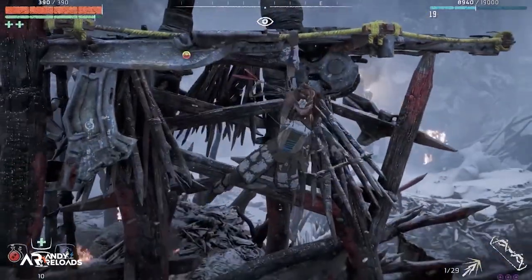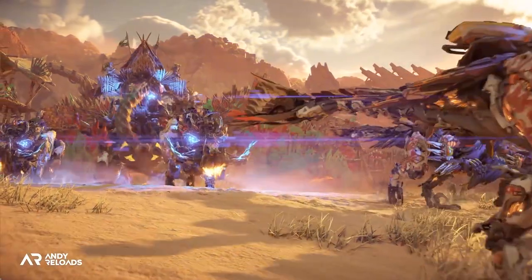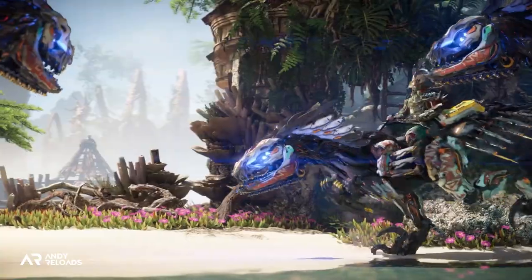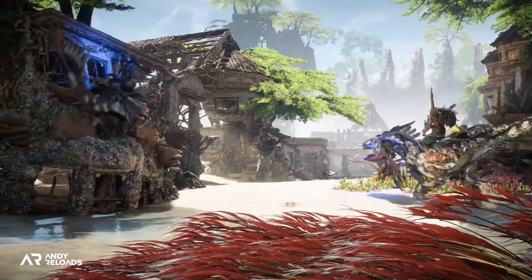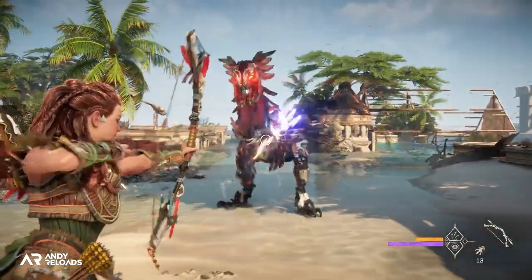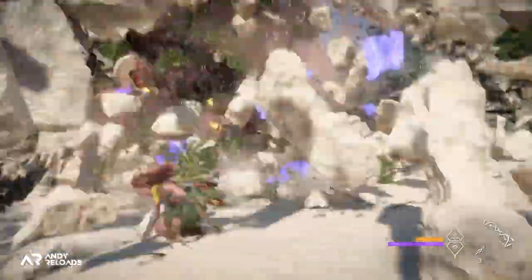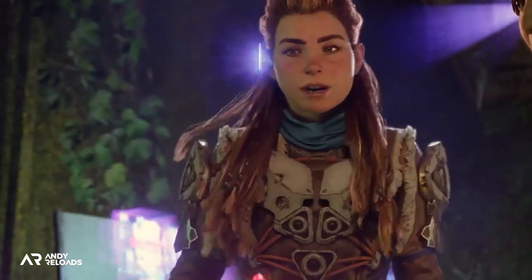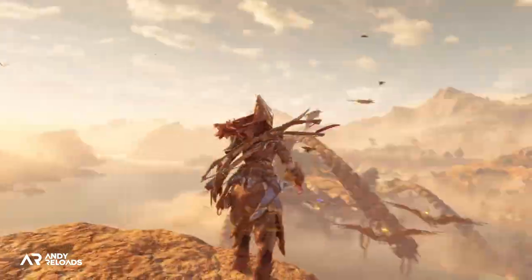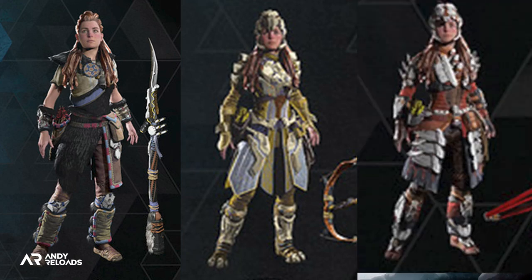In Zero Dawn, humanoid and machine encounters were largely separate, but in Forbidden West they've been fused — machines and humans now fight and search together in groups. The NPC team leader directing a search will throw out vocal clues, giving us time to plan our next combative maneuver. Audio cues from all enemies help distinguish between melee and ranged attacks, particularly useful when surrounded. Several armor sets have been teased in trailers, including the returning Shieldweaver armor from Zero Dawn, as well as the Nora Legacy, Kaja Behemoth, and Nora Thunder Elite outfits from the pre-order editions.